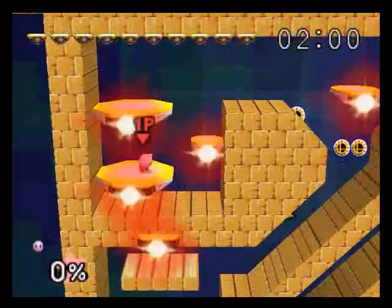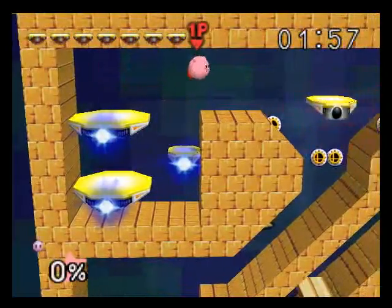Board the platforms — this is another easy mini-game. Just jump on the platforms. Pretty simple, pretty self-explanatory.